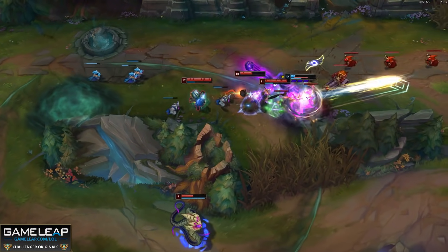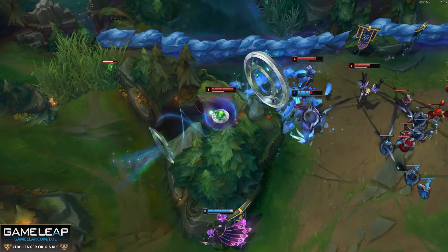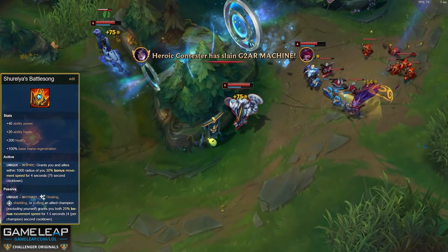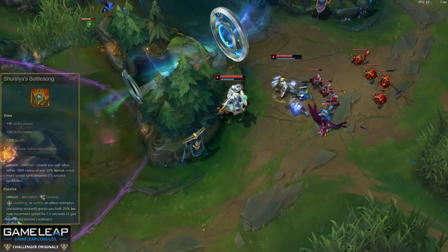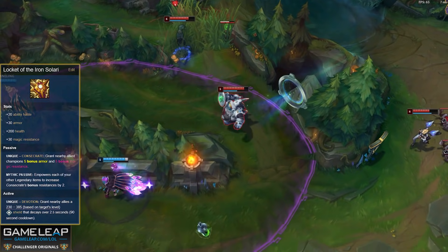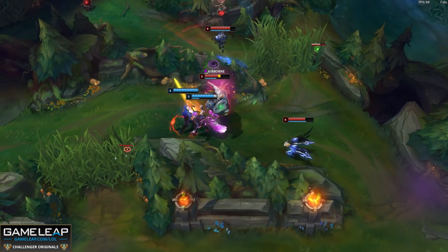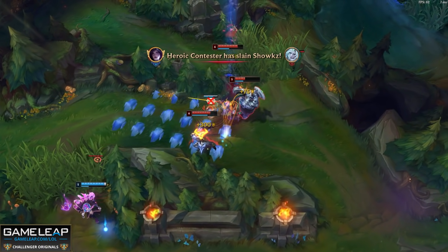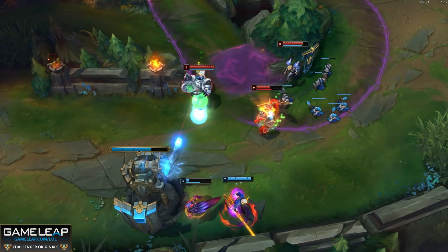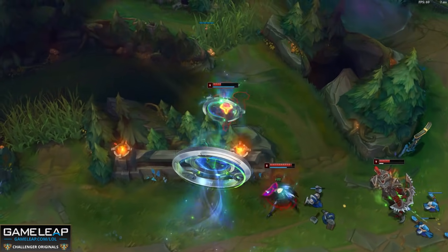Now we'll stay in the bot lane and talk about the best supports. If you want a support who's going to roam around the map and carry, it has to be Bard. Whether you go with Shurelya's Battlesong for the ability haste mythic passive and movement speed, or Locket of the Iron Solari to protect your AD carry and teammates, Bard is just one of the best 1v9 supports in the game. Your portal gives you so much roaming potential, your ultimate allows you to set up kills and then land your Q. And he's kind of scary to play against in lane — if one Q lands and the enemy jungler is there, it can be GG. Bard comes in at number 3.